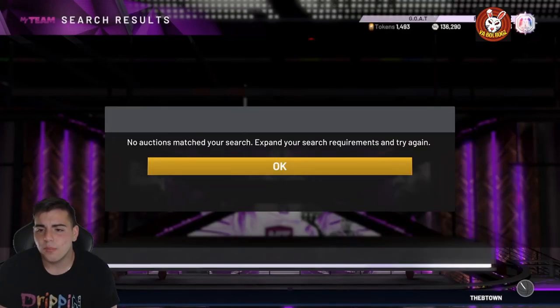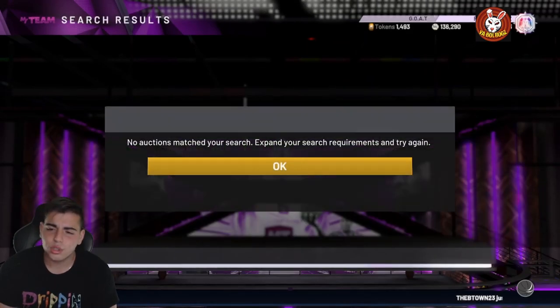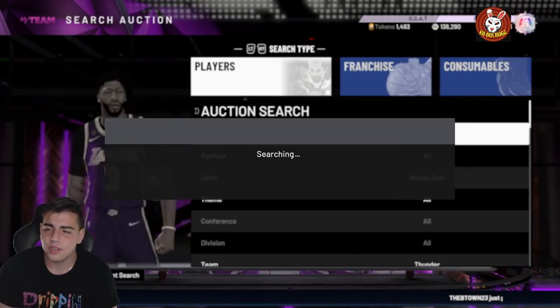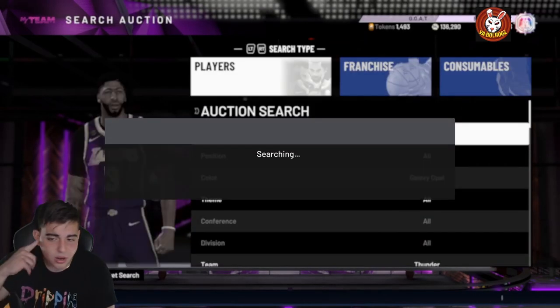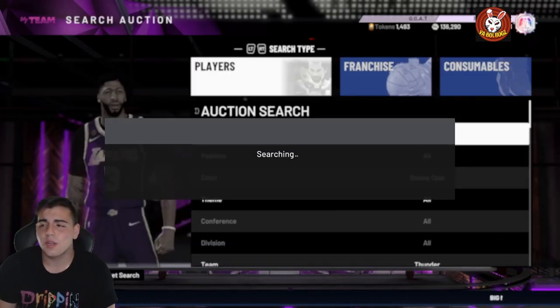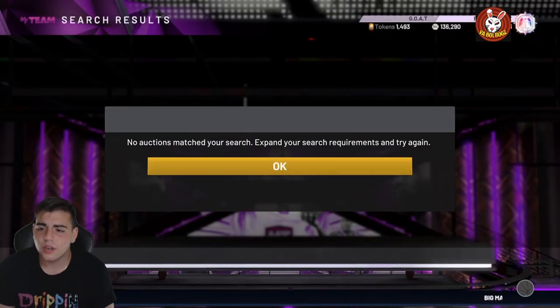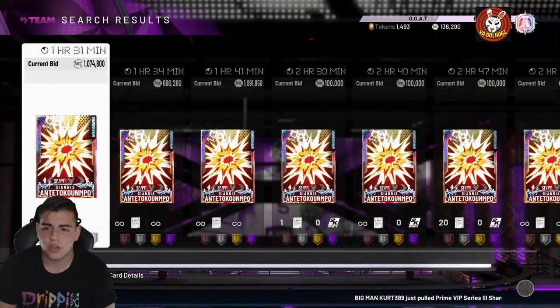2K doesn't really drop insane content until Friday, so we'll have to wait and see. We should see a token market update sometime this week, and also a locker code. Who knows what's gonna go down — hopefully we get some fire content. We're gonna go over high tier cards and tell you how to make MT off them.